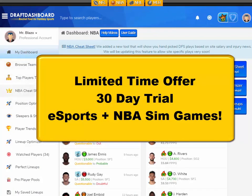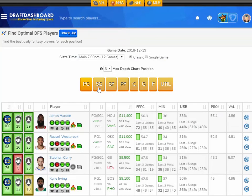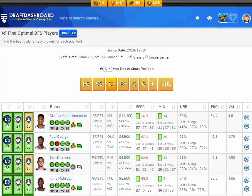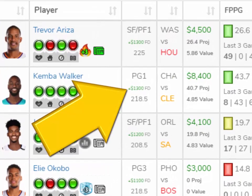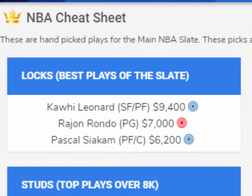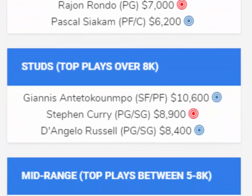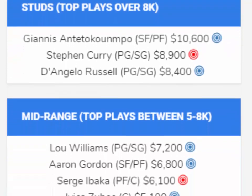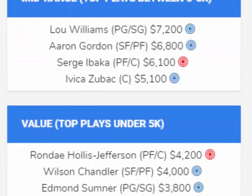Real quick guys, great news — for a limited time we're offering a full 30-day trial to DraftDashboard. I know there's not a lot of sports right now, but we post a daily cheat sheet for esports and League of Legends contests, and we just added new DFS tools for NBA simulated slates. We're updating our tools to help you pick the best players for sim sports — there's no human element here, it's a stats game, a math problem. Our tools can really help you identify the percent chance these players score in each point range.